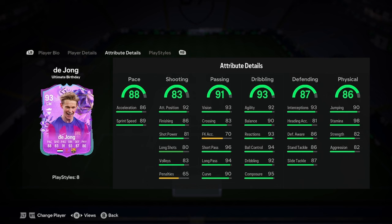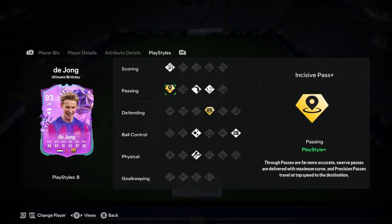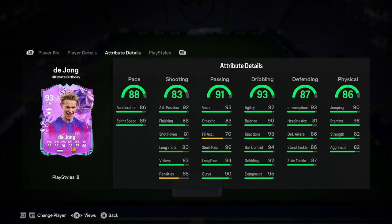Defending is pretty decent as well, and physicality is really, really nice, so it's actually a very, very all-rounded, nice card. We've got Incisive Pass Plus, which is insane, Anticipate Plus, which is insane, Take Attack, Long Ball Pass, Finesse Shot, Flare, Press Proven, and Traveller — so probably most of the best play styles there, including these two play style pluses. So insane play styles.